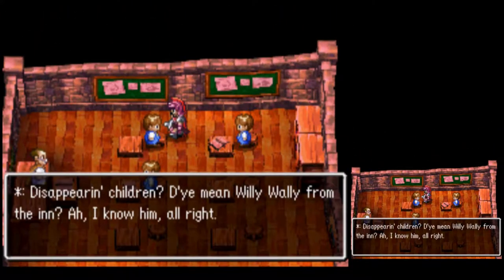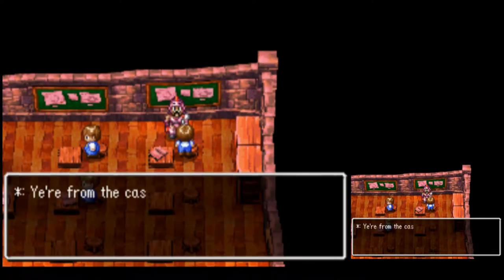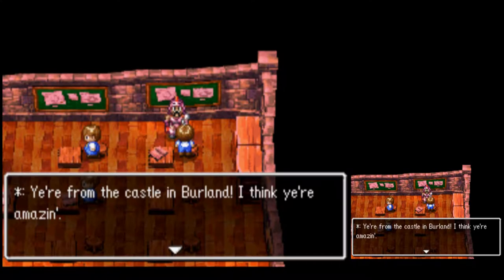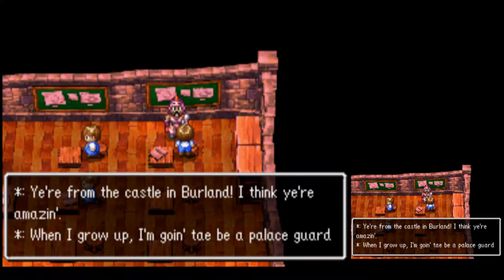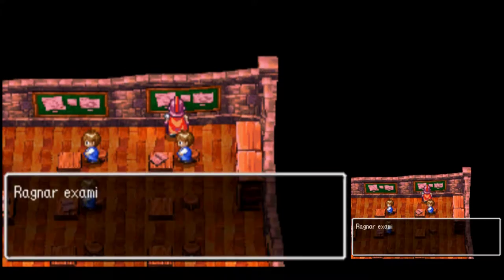Disappearing children? Do ya mean Willy-Wally from the inn? He became an angel and flew away in the sky — it's true. You're from the castle in Berlin — I think you're amazing. When I grow up, I'm going to be a palace guard just like you. Good luck, kid.